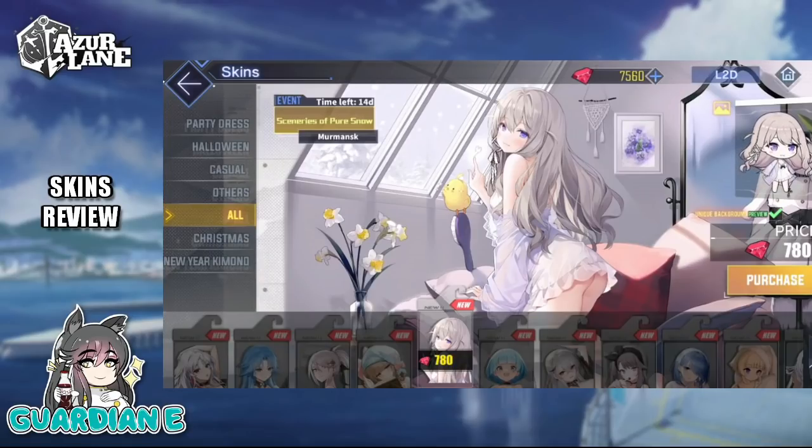Murmansk is looking out the window at sceneries of pure snow, seemingly unconcerned at her state of undress and her bare backside nearly exposed there. She's admiring the beautiful fall of snow while we're admiring the beautiful view from behind. She's just kind of tracing a heart on the fogged window, which is super cute. Off to the side you can see her uniform on a stand — she's just looking back at us, inviting us to take a closer look. At the snow, that is. There's just a certain gentleness to this skin that makes you feel very cozy.